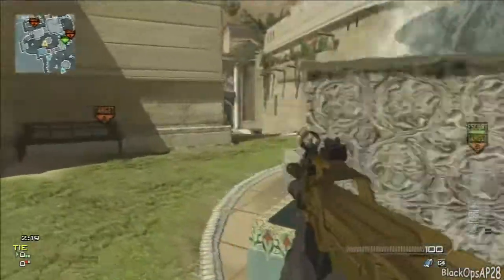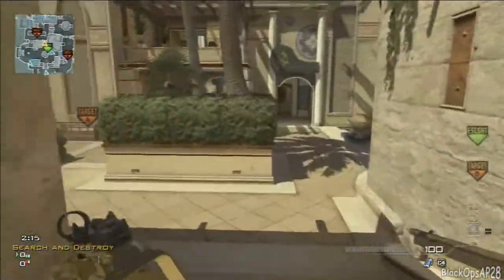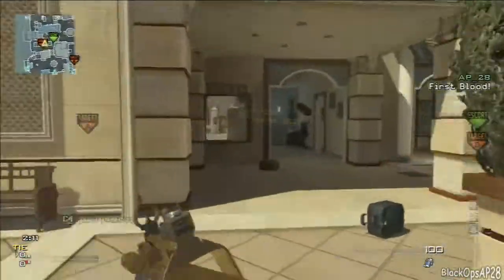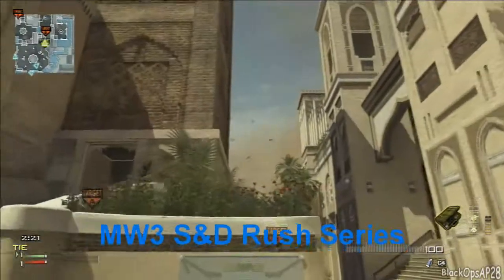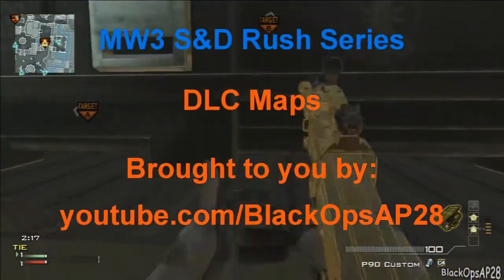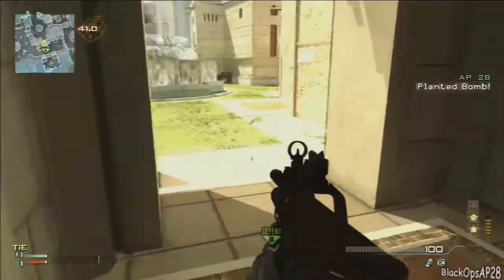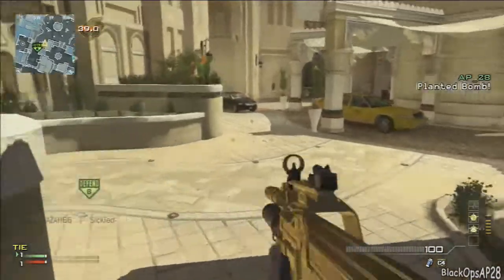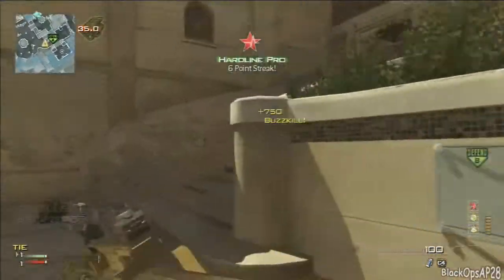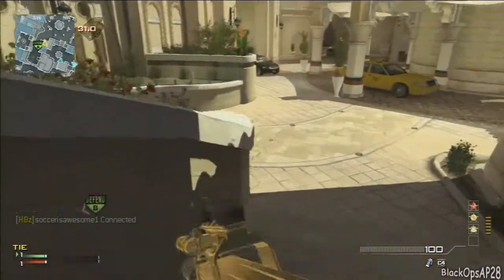Hey guys, AP_28 here bringing you another Modern Warfare 3 Rush series, this time on most of the DLC maps. I got five of the six — the one I left out was Foundation. I haven't really been able to find any good rush routes for that map at all; it's more of a campy map. I'm just bringing you some of the routes I run — the ones that I found are probably the safest or can get you there the fastest.